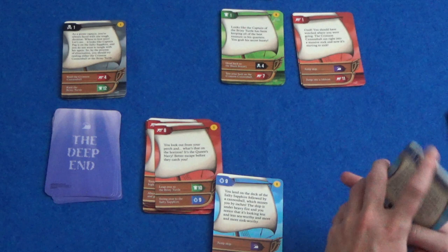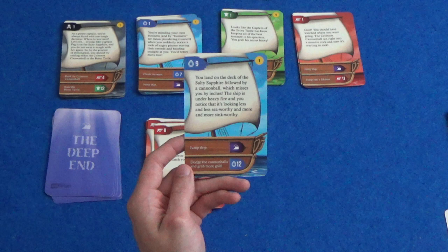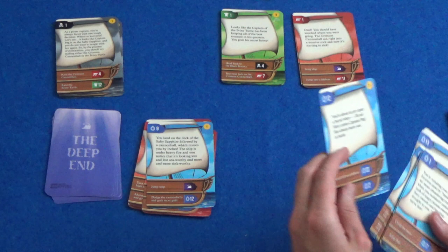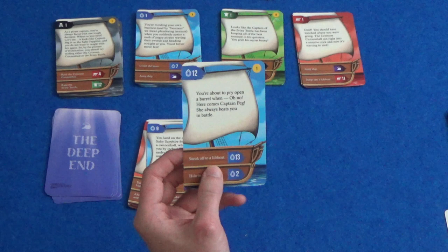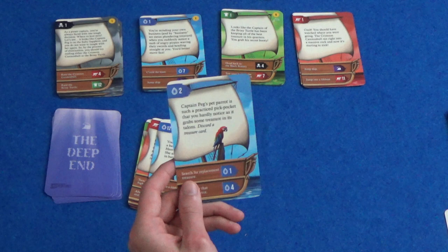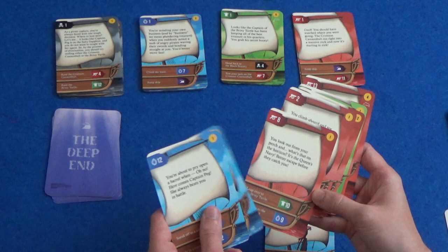You land on the deck of the Salty Sapphire followed by a cannonball which misses you by inches. The ship is under heavy fire and it's looking less seaworthy and more sink-worthy. Jump ship or dodge the cannonballs and grab more gold — I'm going to grab some more gold, number 12. You're about to pry open a barrel when here comes Captain Peg — she always beats you in battle. Sneak off to a lifeboat or hide in a barrel. Let's hide in a barrel, number 2. Captain Peg's pet parrot grabs some treasure in its talons — discard a treasure card. I can search for replacement treasure or search for that blasted parrot.